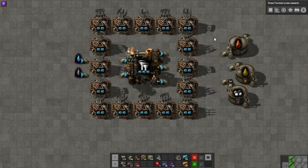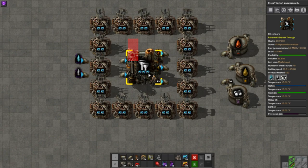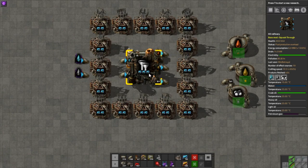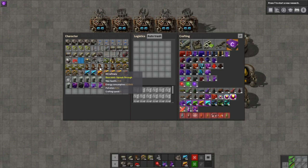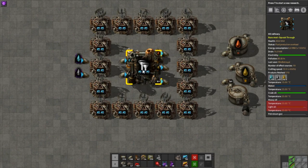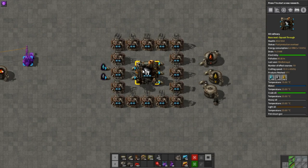Here we are a little later. The refinery has stopped working because it can't get rid of the petroleum gas it makes — the petrol tank is full. The important takeaway is that even though there is space in the tanks for both light oil and heavy oil, the refinery will produce nothing at all unless there is space for all three products. This interconnection can cause chain failures: in a recent game, I had a power shortage caused ultimately by a copper shortage, because the petrol backed up, which stopped light oil production, which stopped solid fuel production. The three-fraction oil system has a habit of linking seemingly unrelated systems together like that, so keep an eye on how much space you have left for each fraction.